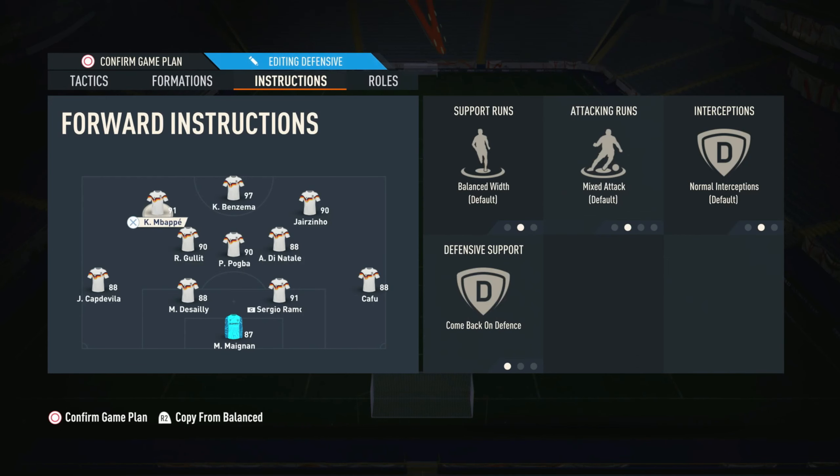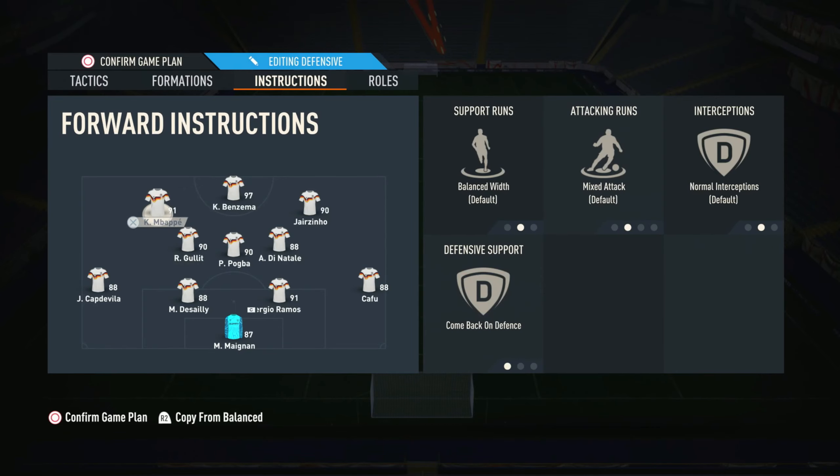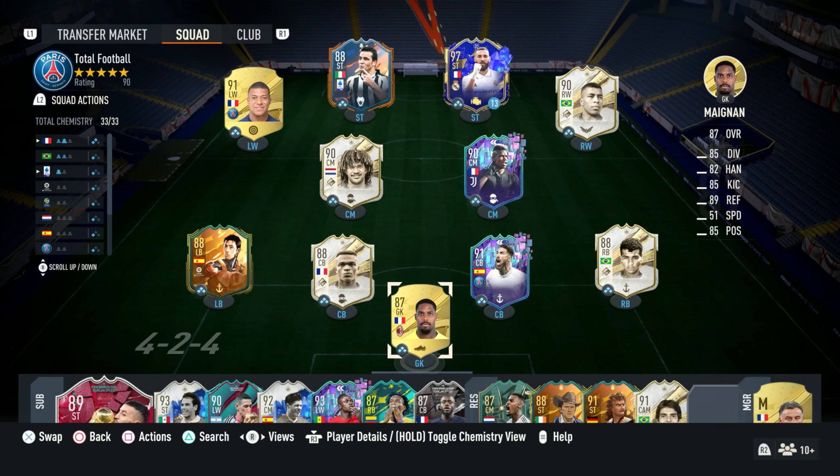Mbappe just has come back on defence so he'll remain on the left side. So we defend in a 4-4-2 — the right forward and striker act as the two strikers, Di Natale gets pushed out to right mid, and Mbappe stays on the left. Hopefully you guys enjoyed this custom tactics video for the 4-3-2-1. Please leave a like, comment down below — we're on the road to 3,000 subscribers. Tell your friends who play FIFA and I'll see you in the next one. Peace.